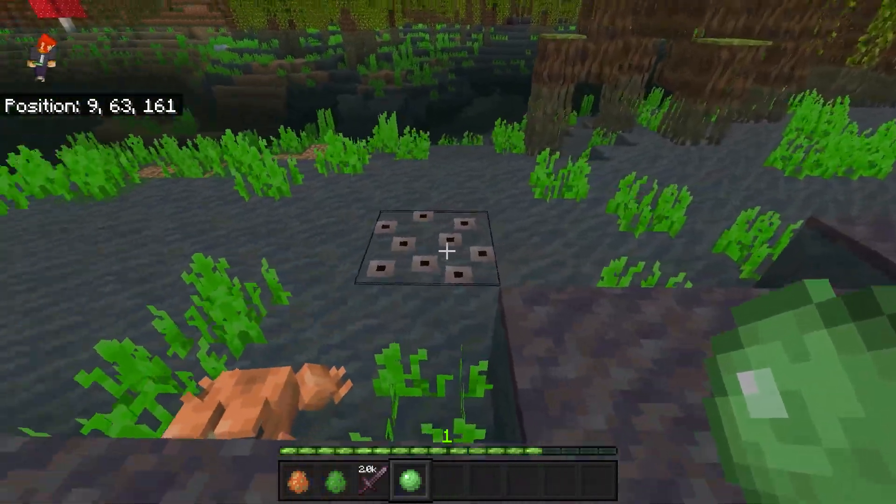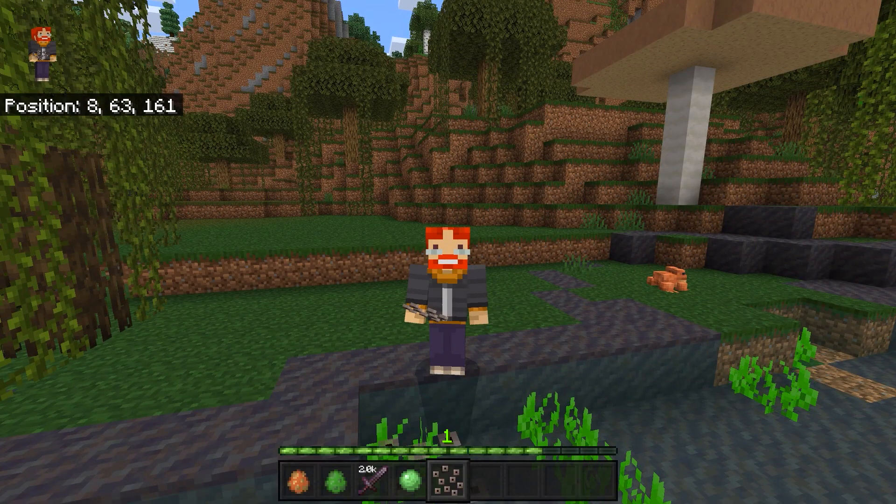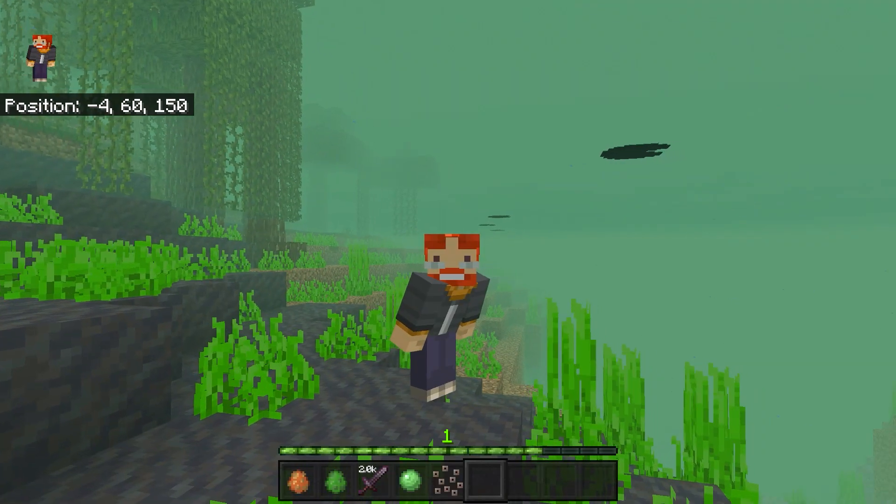As you can see, we got ourselves some tadpole eggs. These are called frog spawn, and it can take up to 10 minutes for one of these to hatch. Then you will get yourself about two to six tadpoles, which adds quite a few tadpoles.